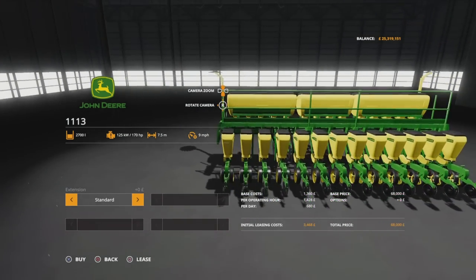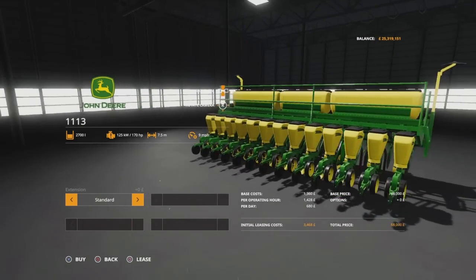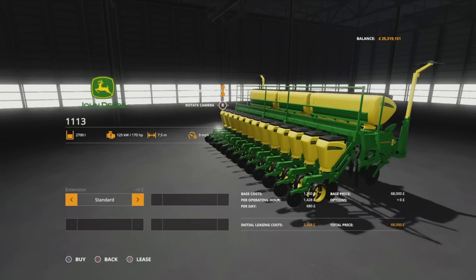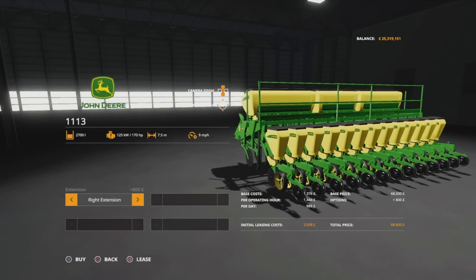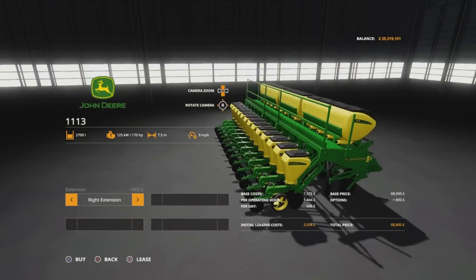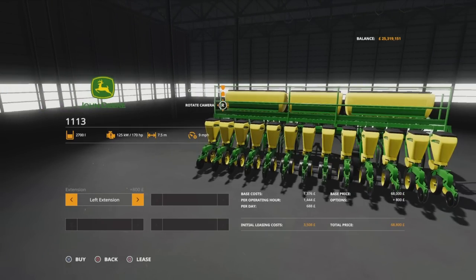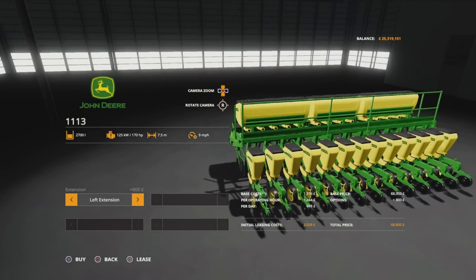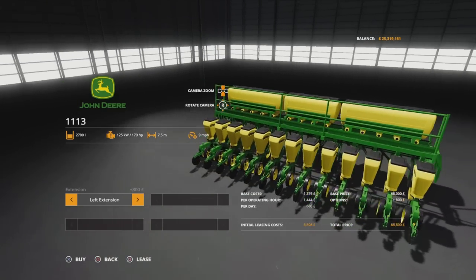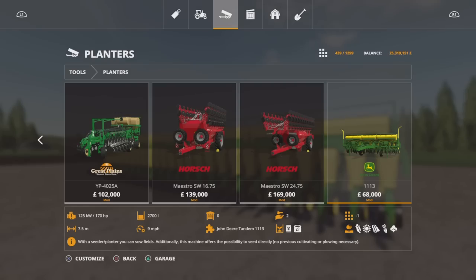Options: it comes standard with ridge markers and a ladder at either end. If I go from standard to Right Extension it leaves the ladder on the left and takes the ladder and ridge markers off the right. So if I'm going to put two of these together I want one at Right Extension and the other at Left Extension - that way the ladders are on the two outsides, and where there are no ladders they join in the middle without knocking together.